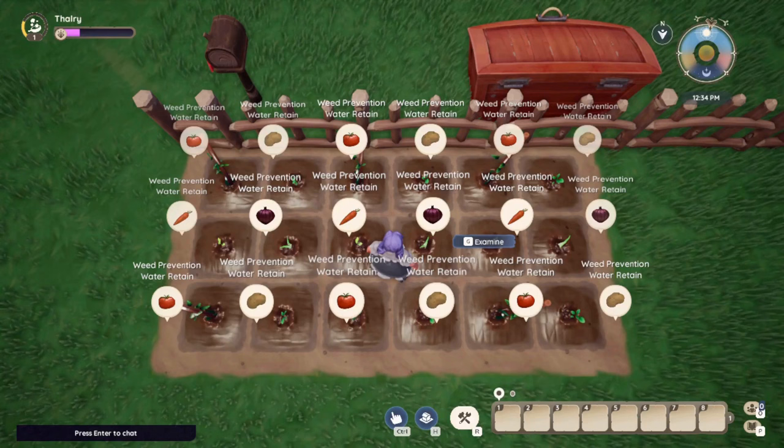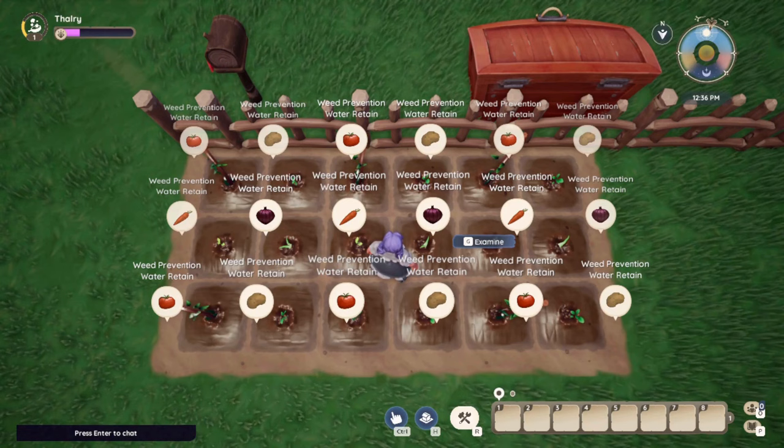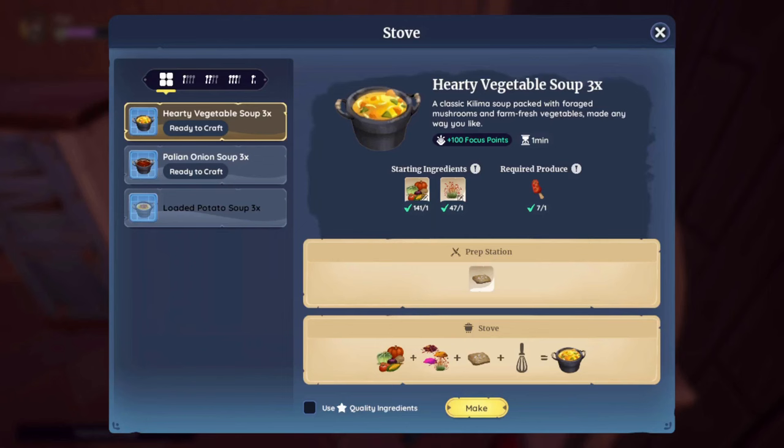I like to use this layout for my field, but you can experiment and find out which layout works best for your playstyle. Again, you can keep some of your crops for cooking, or just sell them. And that's it! Which activity do you like the most? Share your thoughts and leave a comment down below! Thank you so much for watching!